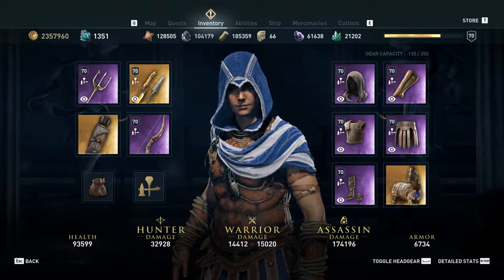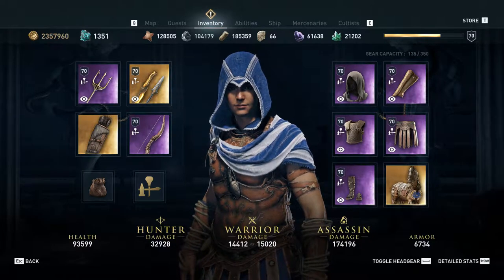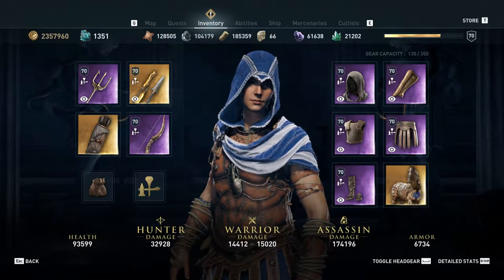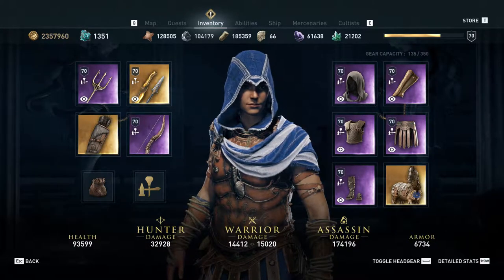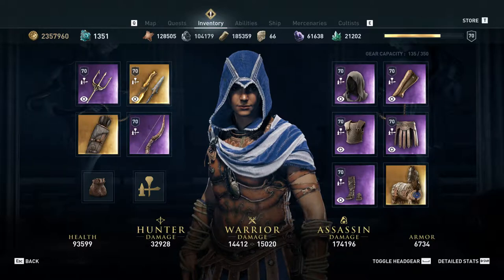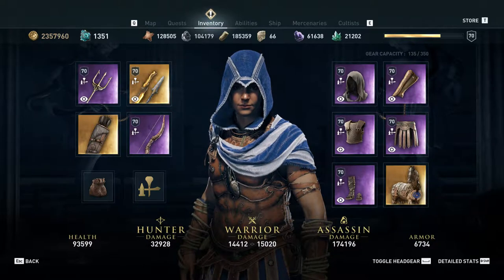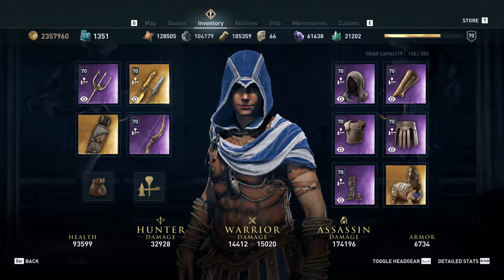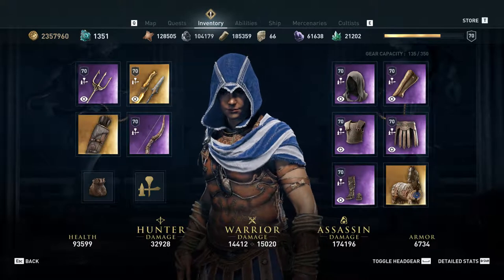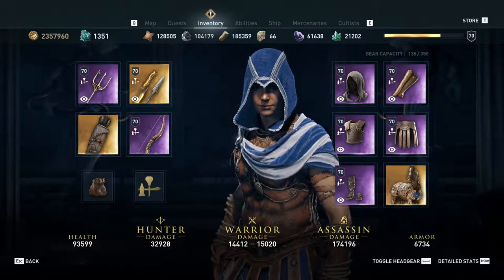Hi, my name is tetracycloid and this is my February build contest video. I'm showing you a build today that was born out of a conversation I had with someone on the Discord server, where they challenged me to come up with a build where rush assassinate and predator shot could both one-shot a mercenary from full health at level 70 on Nightmare difficulty. This is the build I came up with.